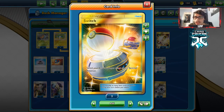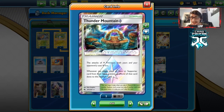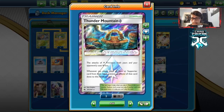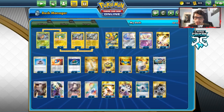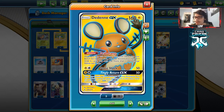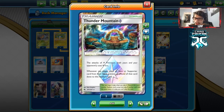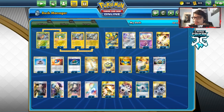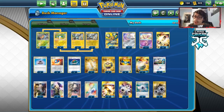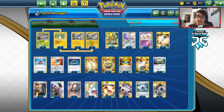Since we have so many important items, I'm only playing one Switch alongside two Escape Boards - maybe two Switches would be better. I'm playing one Thunder Mountain, though honestly I don't think it's even needed. With Thunder Mountain you can attack with Dedenne by playing Capture or Twin Energy and using Tingly Return since the Lightning Energy requirement is covered. But overall you could replace it with Shrine of Punishment, Chaotic Swell, a second Switch, or a third Evo Incense.